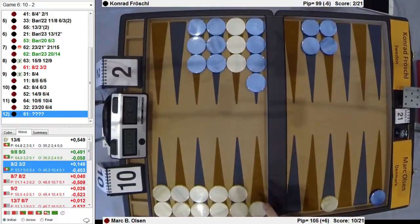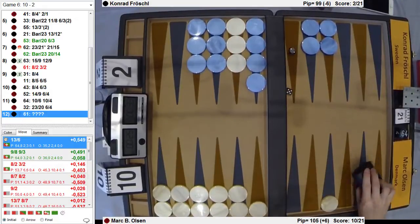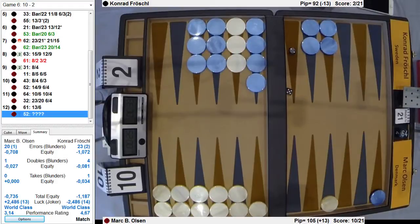I'll leave a shot now — it's a bunch of shots, why would I do that? Oh, it is the right play — it is massively right. I would have left the shot if I cubed. He gets returns — that's the nice part. If he rolls a 2, 6, 5, 3 — that's four numbers, but at least you get a six-shot back.